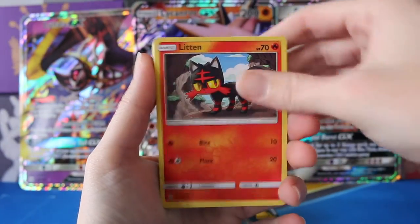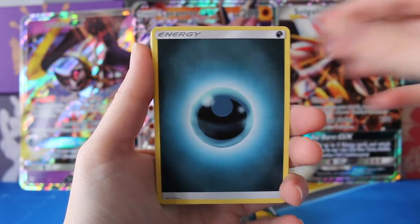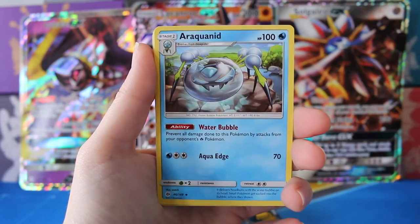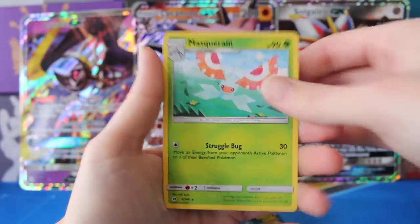Starting off we have a Cosmog, Litten, Psyduck, Downsweet, Lillipup, a Darkness Energy, Rare Candy, Araquanid, Spinda, a Reverse Fero, and a regular Rare Masquerain.